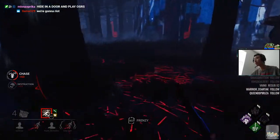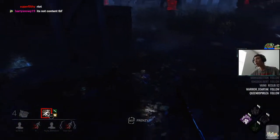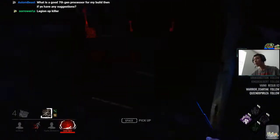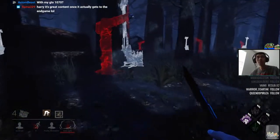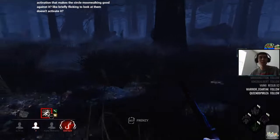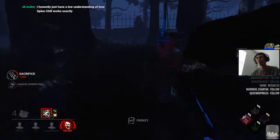Bring back moonwalk Legion, let's go! They just don't know where we're coming from, dude. Sick. Is there a specific reason with spine chill activation that makes the moonwalk good against it? Looking towards them doesn't activate it — you have to look directly at the location. If I'm walking toward something while looking the complete opposite direction, their spine chill never goes off, so they never expect me walking towards their generator.